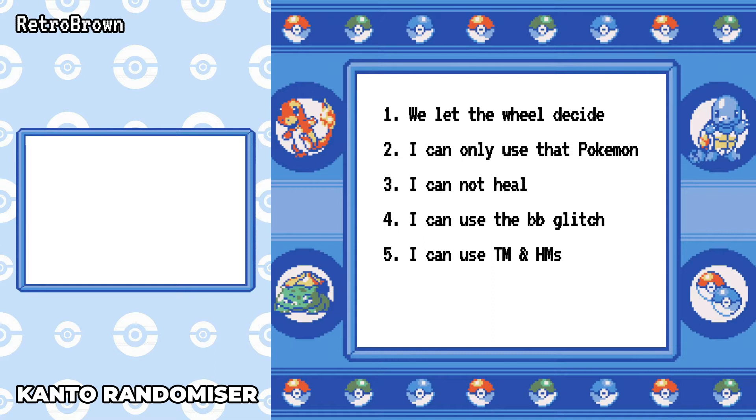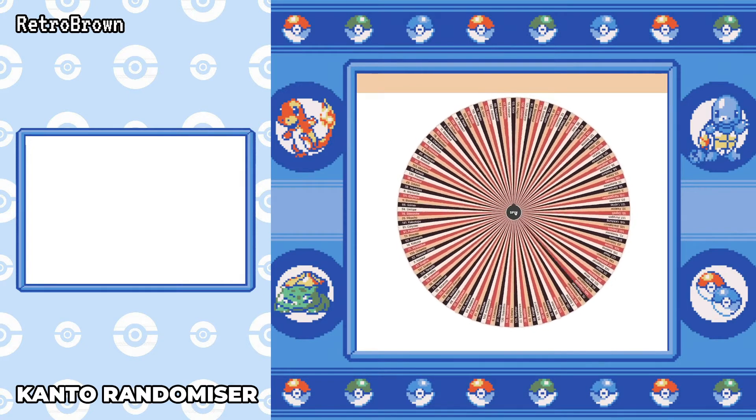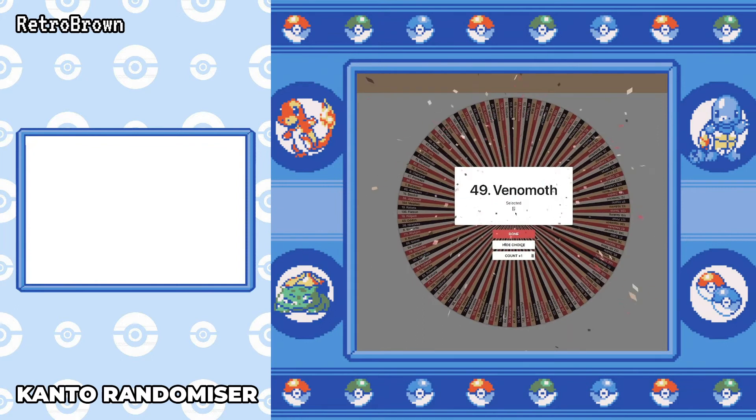Now that's settled, let's get spinning on our first choice. And here we have the first wheel. Honestly I reckon it'd be so funny if the first spin would be one of the original starter Pokémon — kind of nice but kind of boring at the same time. Let's go for the first spin — and the very first choice on this randomiser wheel is a Venomoth.